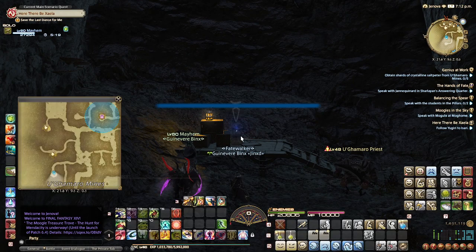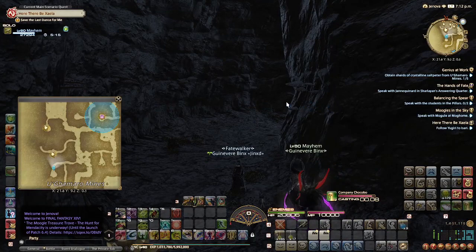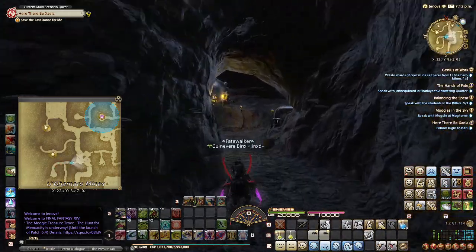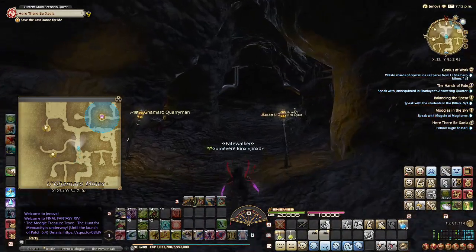Let's just right-click to interact. This is what you're after: a little sparkly bag — a little sparkly bag of saltpeter. Crystalline saltpeter is what that's called. I'm honestly just going to stay on it because it's going to make my life easier right now.